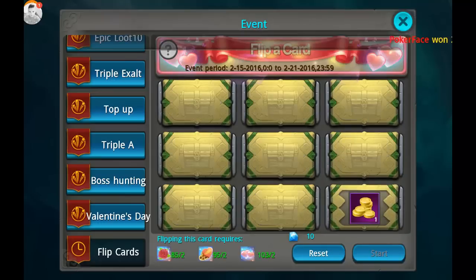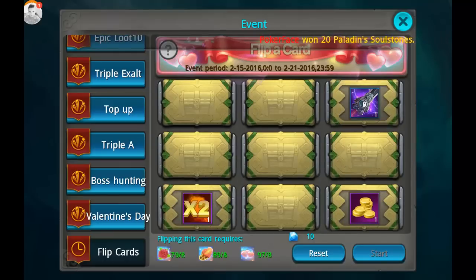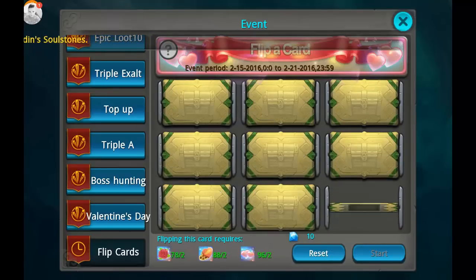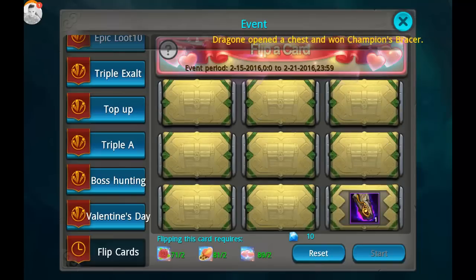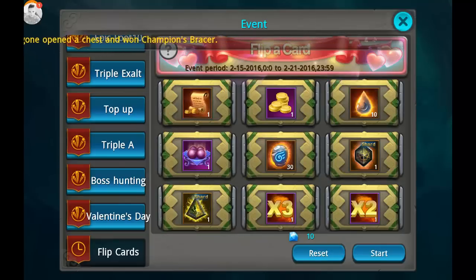There are two shard mounts here and I think I need two shards for the shard mount - yes! I think that means I have the mount now. We're gonna continue with the card flipping and check that out later, but I'm pretty sure I can now make the sword mount - the Tai Chi sword. Exp times two. 100 diamonds - those are actually pretty common to get, hopefully we can get those. Cool, got the 100 diamonds - that was a free flip.